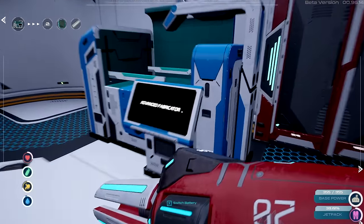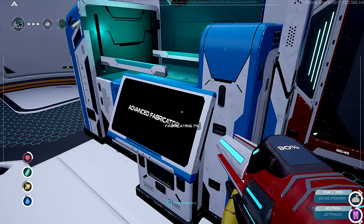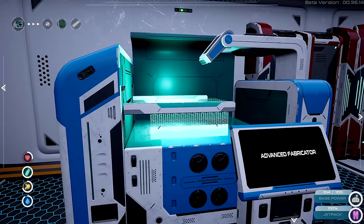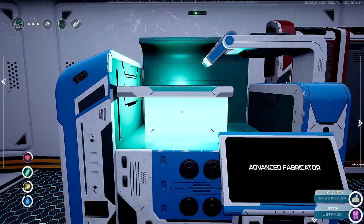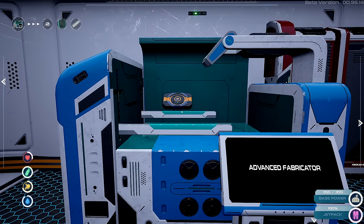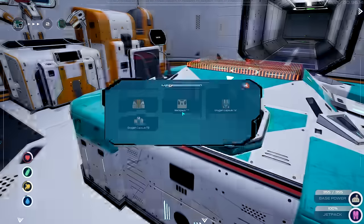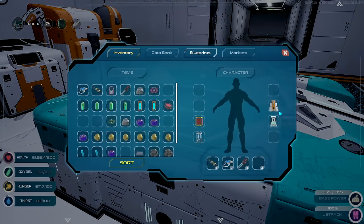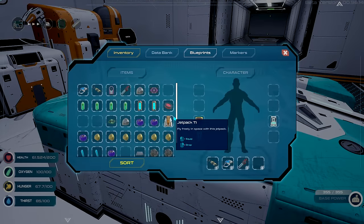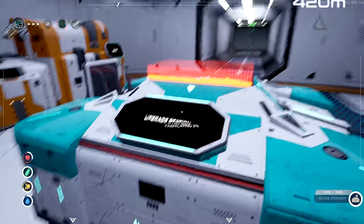We need the advanced chipsets, which needs nickel. There we go — oh look at that sexy printing machine right in the middle here! Did a good job, I like this, it looks nice. I can only make one — all that nickel for nothing for jetpack. Actually it's a one and I'd have to remove my current jetpack. It's fabricating it now.